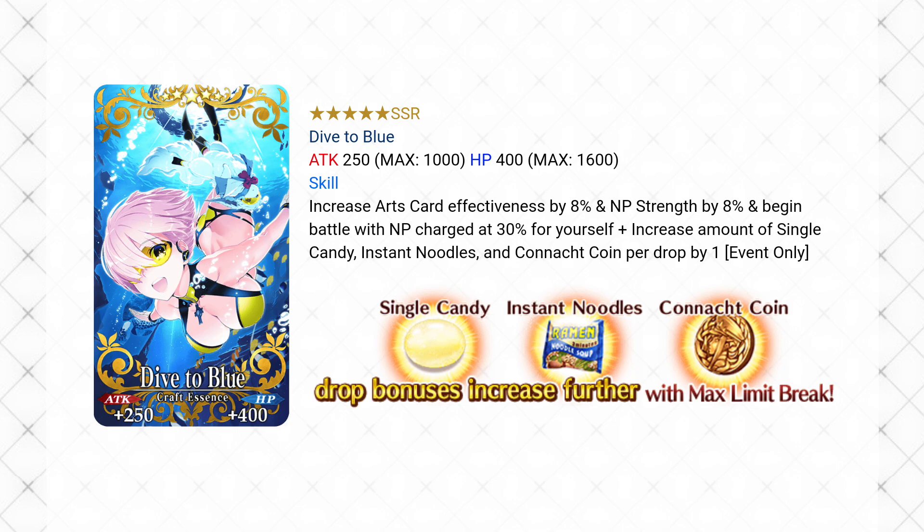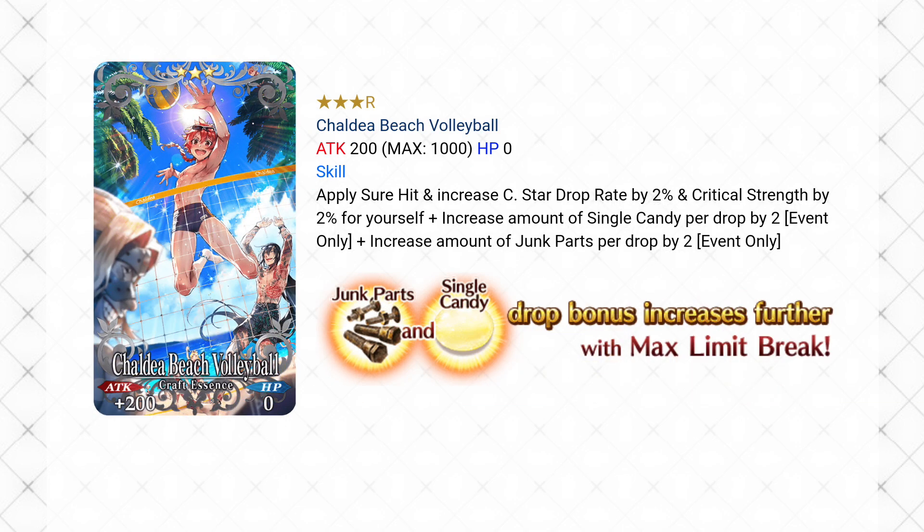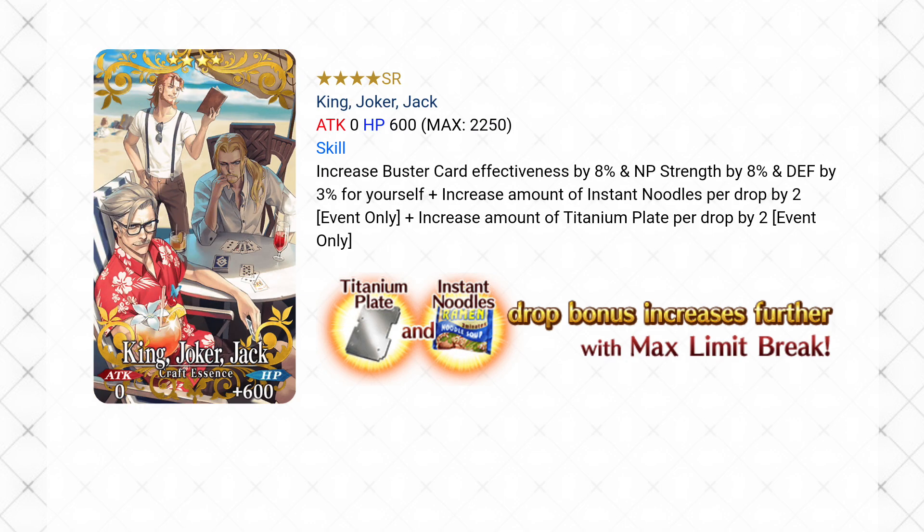On the gacha and friend point banner we have the three star Caldea Beach Volleyball, which will boost candy drops by two, or three after max limit break. You can also use them to boost drops for junk parts from part one. The four star CE available on the banner is King Joker Jack, and it's going to boost noodle drops by two to start out, and three after maximum limit break. This works for titanium plates from part one also.